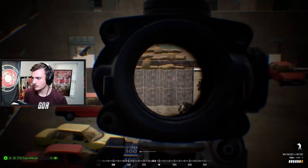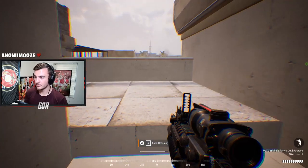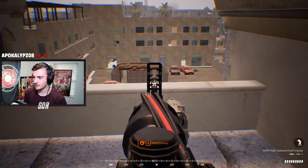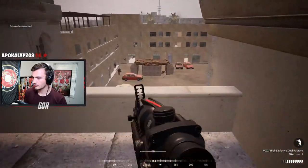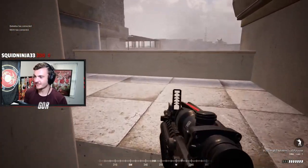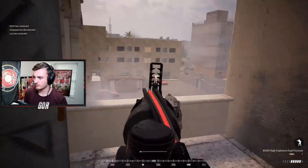In squad, it typically takes 2-3 shots to down an enemy if you're not aiming for their head. In the amount of time it takes to peek for long enough to get those few shots off, you yourself are most likely to catch a round or two and possibly be killed if your enemy is aware of your position. The 40mm grenades in squad have a lethal range of 3 meters, meaning that when quickly peeking and firing a GL, if you're relatively accurate, you can down enemies without them ever having a chance to return fire. This method of peeking and firing a GL can afford you the ability to take on multiple enemies with confidence, as you can fire and take cover repeatedly with minimum exposure to enemy fire.